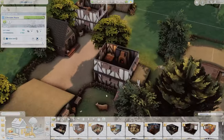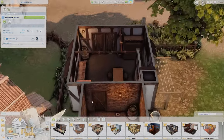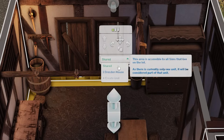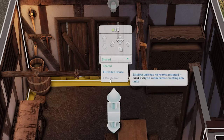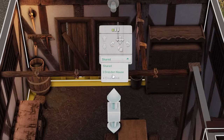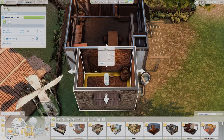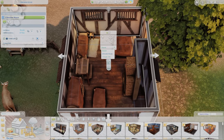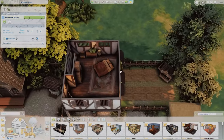Basically what we have to do is start clicking into the different areas of the build. This is our main house where the main family lives, so we're starting with this as the first residential unit. When you click into an area, it'll say whether it's shared. Right now the only unit that exists is One Dresden House, and you cannot create a second unit until you've assigned rooms to the first. So I'm clicking each room - the bathroom, the main kitchen area, and the upstairs living area - to make them part of One Dresden House.